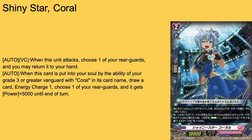Then Shiny Star Coral — grade 2, 10k base. Auto: when the Vanguard attacks, choose one of your rearguards, you may return it to hand. I legitimately forgot that skill exists the first time I used this card — it felt so random being on here. Then also: when put into your soul by the ability of your grade 3 Coral Vanguard, draw a card, Energy Charge 1, and get plus 5k power for the turn. Again, I said it — Bushi proving that they can make cards that Energy Charge and then proc with the Vanguard skill focused on Energy Blasting, making them consistent.